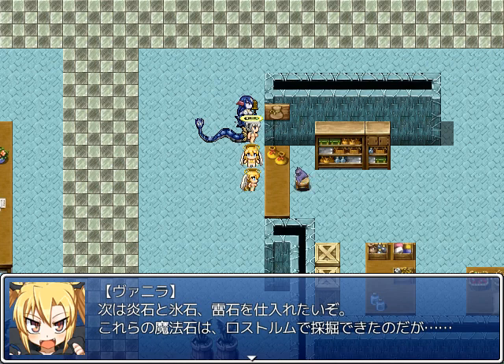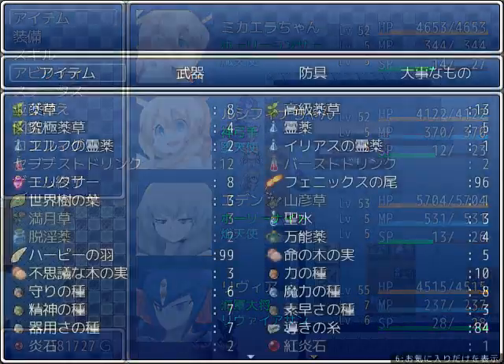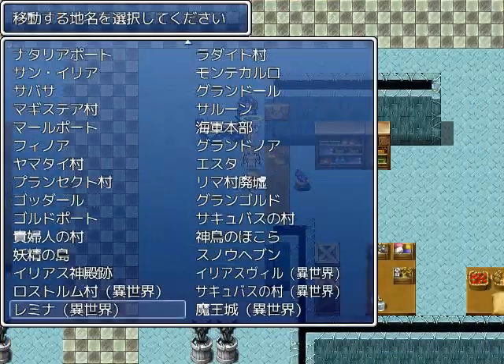Next up is the flamestones, ice stones, and lightning stones. We could get them at Lustrum, but Lustrum is gone. However, that other Lustrum in the alternate world... Oh, is that a hint? That was a very subtle hint there.